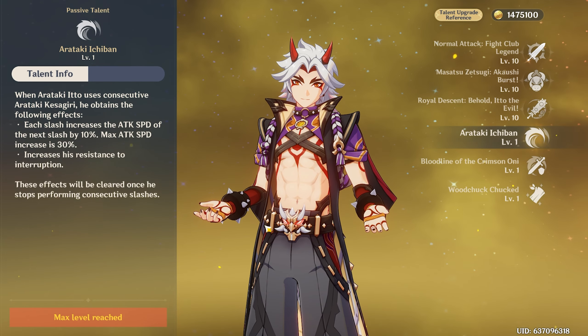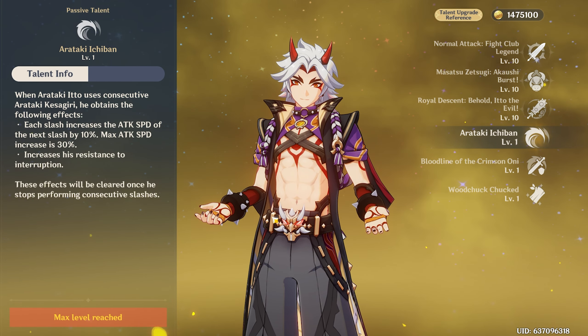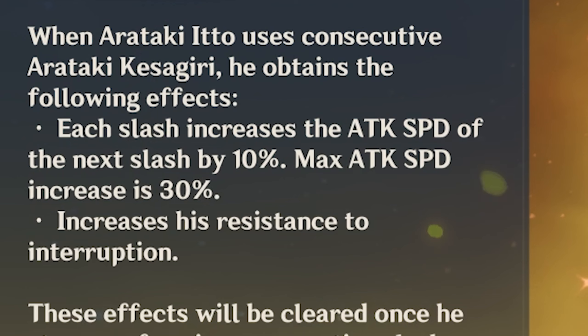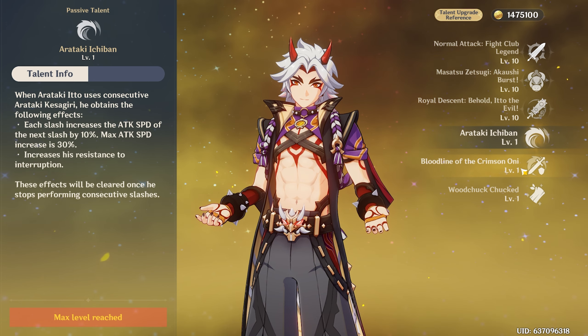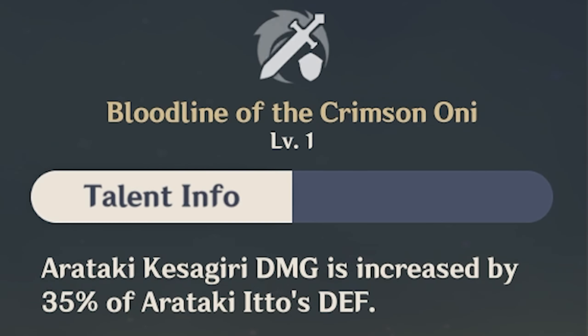The actual buffs from Itto's ult are definitely converting all of his attacks into Geo damage, and this also increases his attack speed up to 30% with the added bonus of resistance to interruption. Another thing that goes with this is a talent which defines what Itto is scaled off of — that is 35% of his defense.